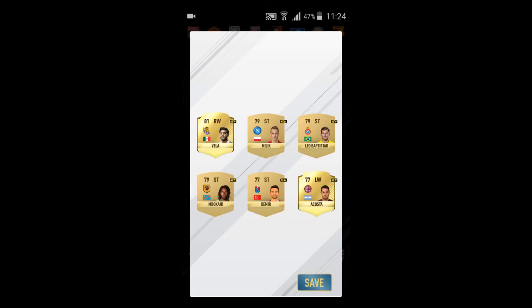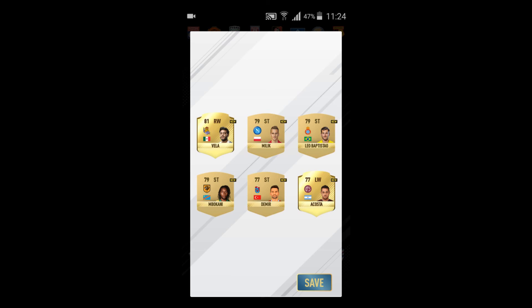Next pack is a gold pack: Vela, Milik, Leo, Baptistao, Mbokani, Demir, Acosta. And the final gold pack: Tremolinas, Dante, Azzard, Kuchar, Sandro and Kuzmen. So those are my packs.